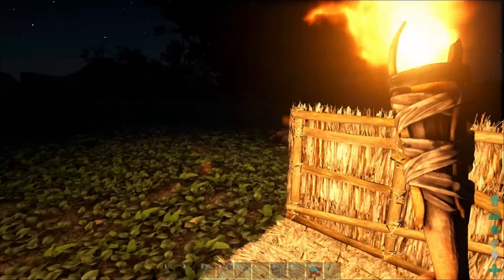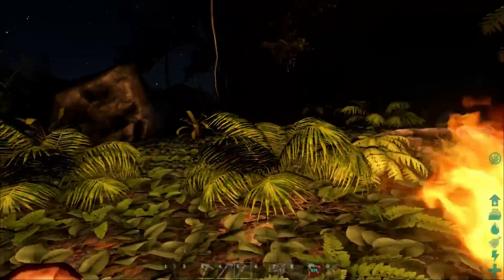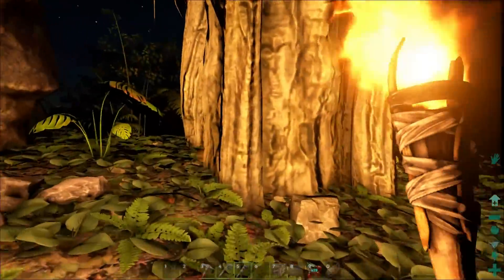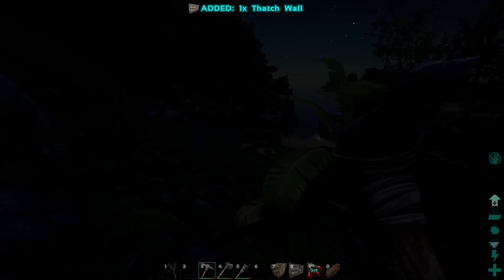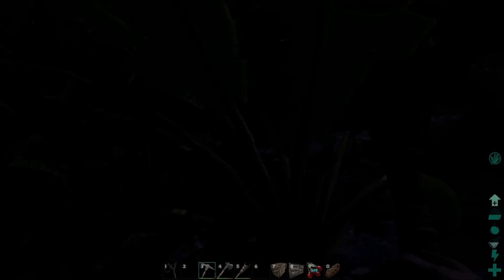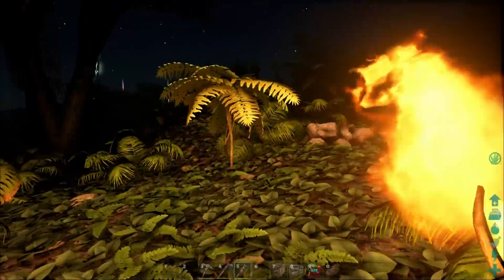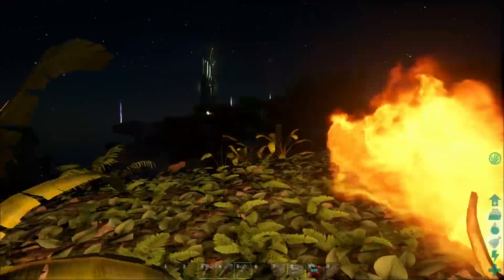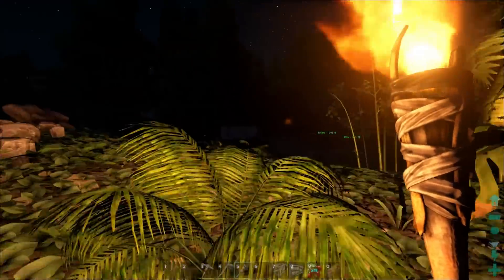We really need a lot of thatch. I've really deforested this area, my goodness — there used to be so many trees around here. Sorry about the darkness, guys — like I said, I can't do anything about it. There we go, we got our last wall for the time being. And then I've got to get that mortar and pestle going — I've got to start doing stuff with those narco berries.